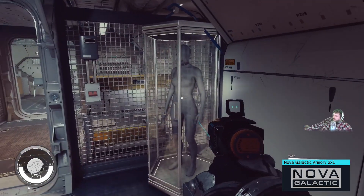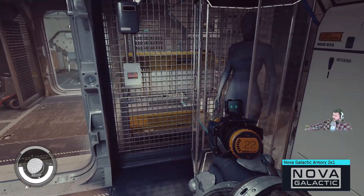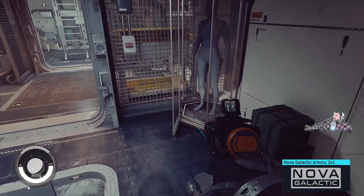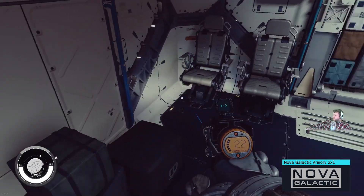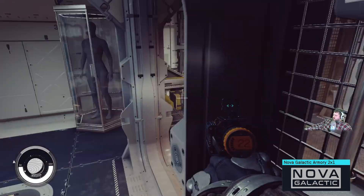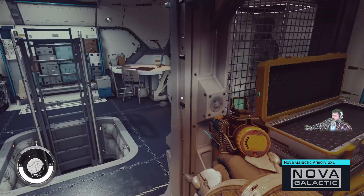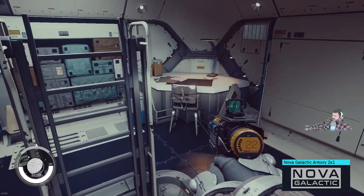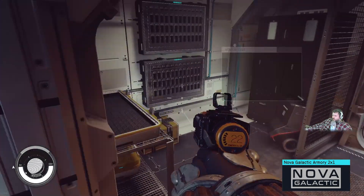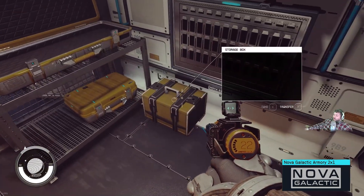The Nova is the only one that has any mannequins — it's got two of them. It's got two seats in here so you can watch your weapons and you can work at your little desk here — doing your manifest, I don't know what you're doing. But you got two weapon racks in here.